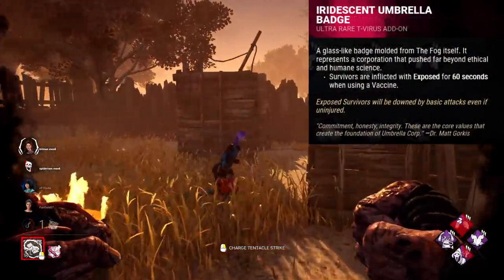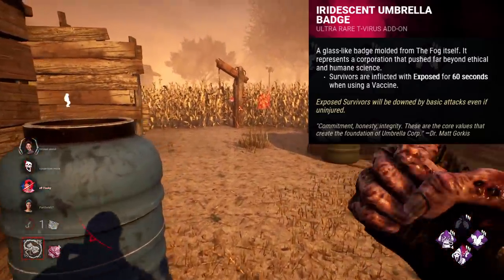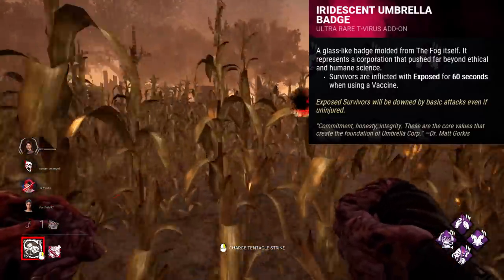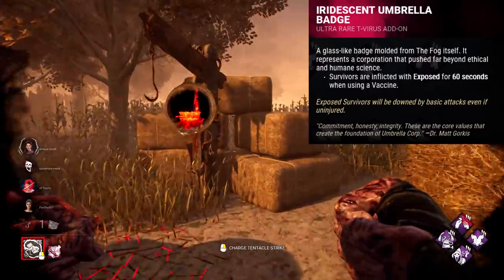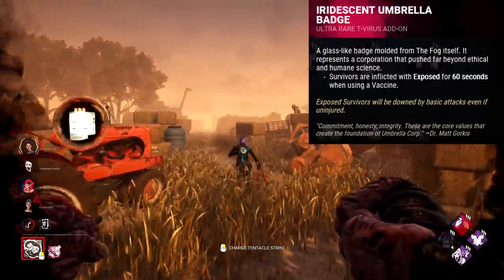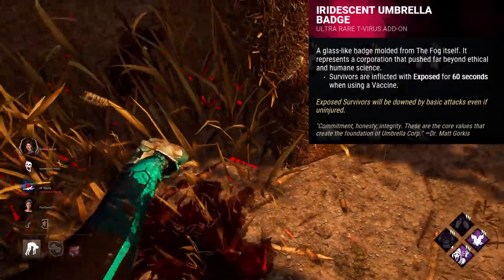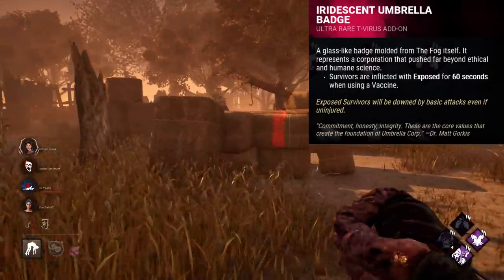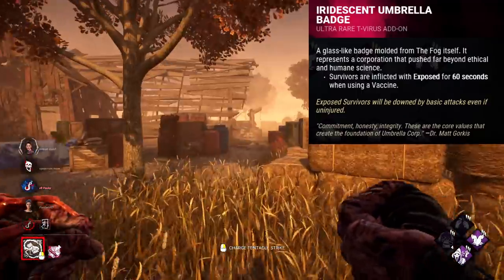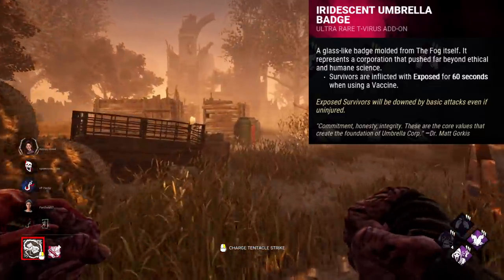Iridescent Umbrella Badge for the Nemesis is an addon I don't quite understand. This addon will make survivors exposed for 60 seconds after they use a vaccine. The main issue with this is that the times when survivors are using a vaccine is typically when they are away from danger, and away from you as the killer. Meaning even if you had another addon to notify you of the use of a vaccine, by the time you reach the survivor who did use that vaccine, you've got maybe 30 seconds, and they're probably long gone. On the rare occasion somebody uses one in front of you, they're just gonna start dropping everything. Your tentacle can't insta-down either, so it just doesn't help really. At most, this addon gives you a few free dropped pallets. Bear in mind too that naturally there's only four vaccines that spawn, one for each survivor essentially. So at most this iridescent addon is providing four fairly random instances of exposed. That just isn't good.